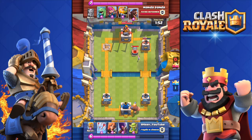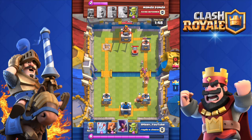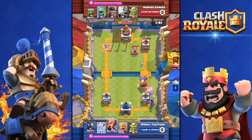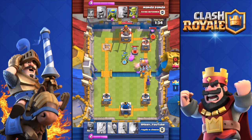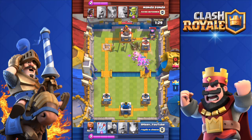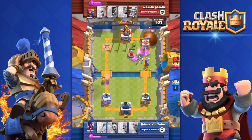I haven't used a Giant yet — I'm gonna drop it now. He has a Tombstone, such an annoying card — one of my least favorites. He's pushing my right tower with his Hog Rider. I countered that with my Witch; she spawned skeletons and killed the Hog Rider, though he did some good damage to my tower.